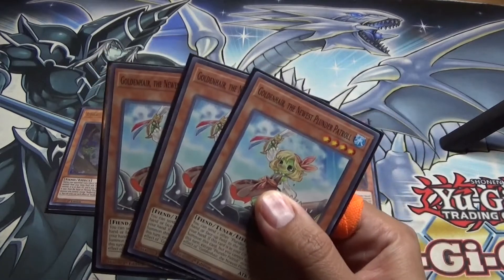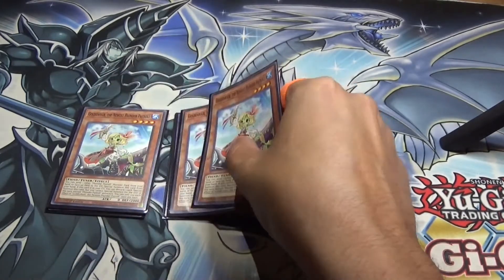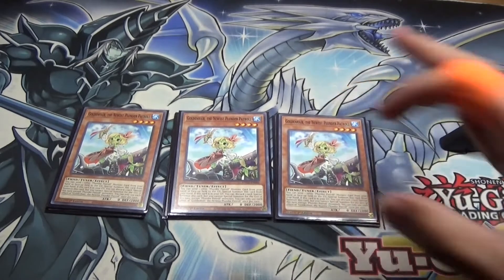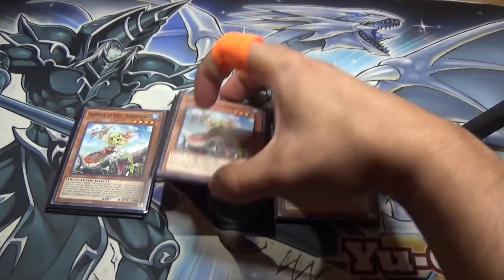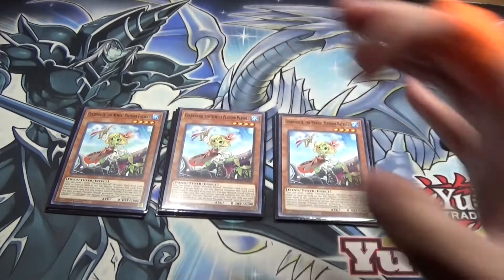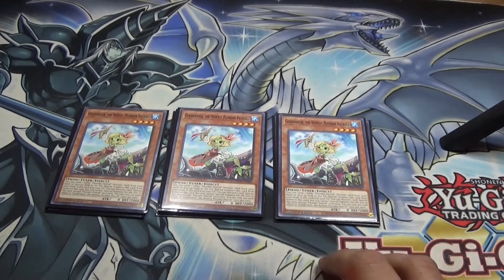And then three Golden Hair. I've seen a lot of builds where they only run two — I do like this card at three. When it's in your hand, you can discard one of your Plunder Patrol monsters to special summon it, which is really nice because you can get a White Beard off. And then if it's in your graveyard, you can discard one card to special summon it, which is really nice to help extend or make plays when you're just in need of an extra monster, because there's a lot of times if you go up against a deck that doesn't have too many different attributes.